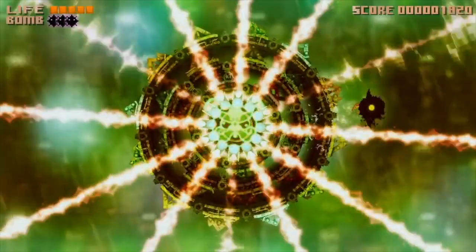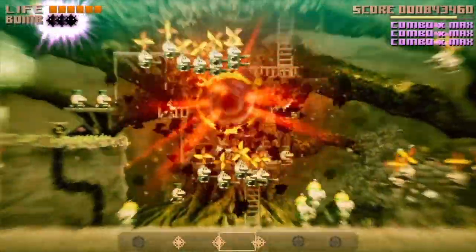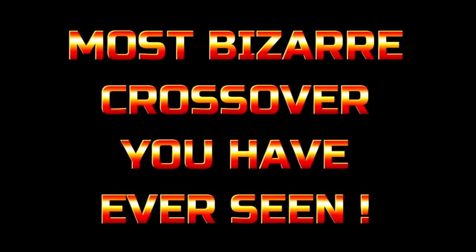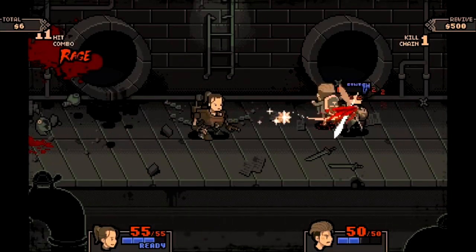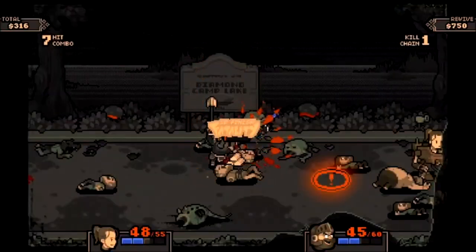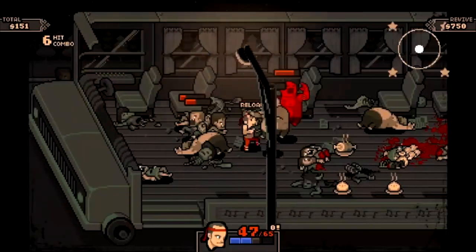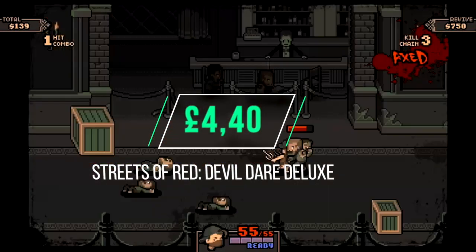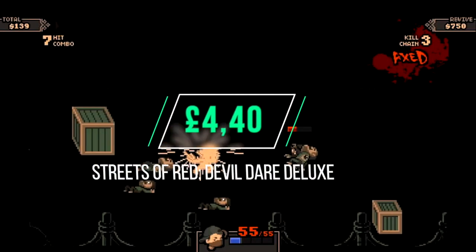Next on our list and the last one for tonight is Streets of Red: Devil's Dare Deluxe. When I reviewed this at the time it was priced at £6.29 and I said then in my review that it was an absolute bargain and a must-have. So I have no idea what this is doing on sale — it shouldn't be on sale but it is. It's £4.40 and honestly it's incredible value.